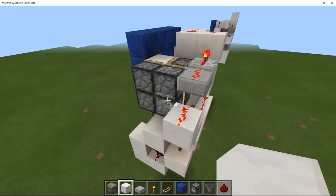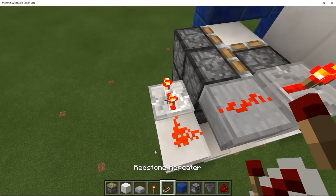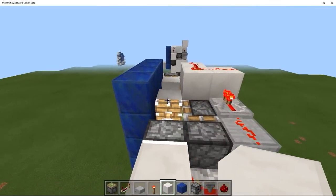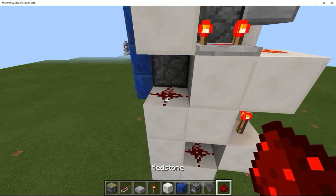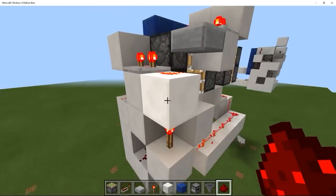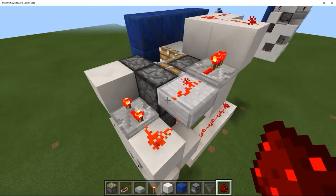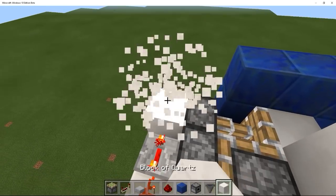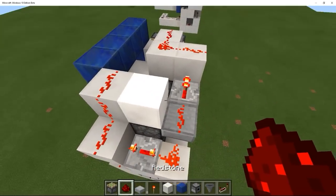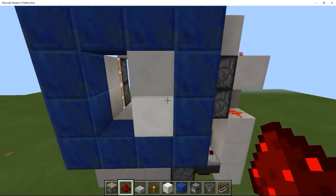Next up, we're going to power the four pistons on this side. The way we do that is by having a four-tick repeater here that will power this block, which will extend this piston. It will power the redstone down here, which will extend this piston and the one next to it. Seeing as the redstone is actually powering this block as well, the only one we're missing is the one up here. We can just go like this and then like this. I don't want to interfere with this signal, so I'll just block that off. And then we have this extended — so that's half the door done now.